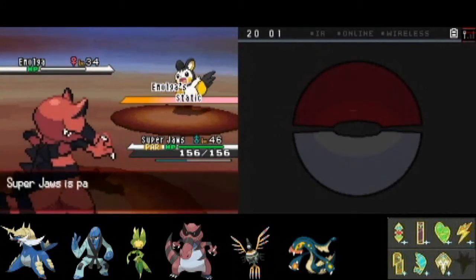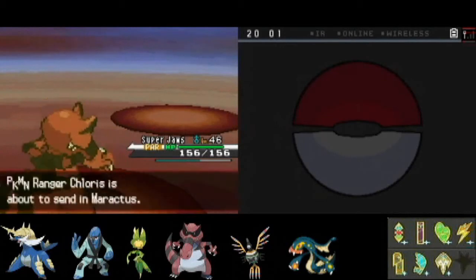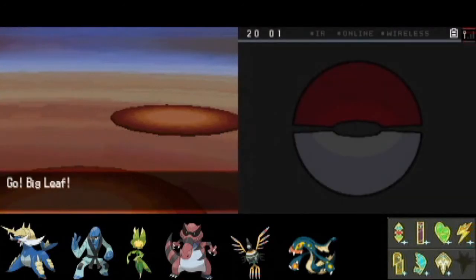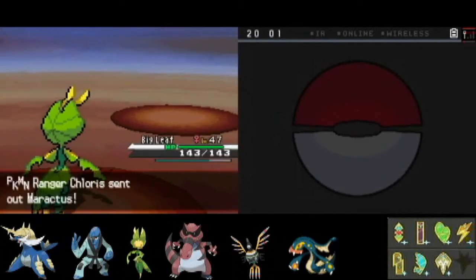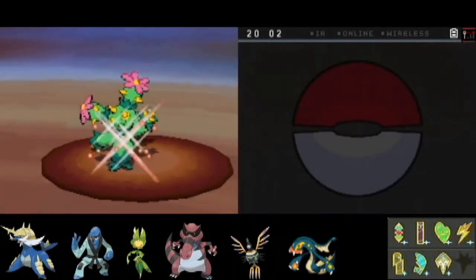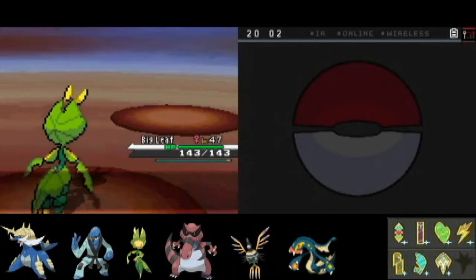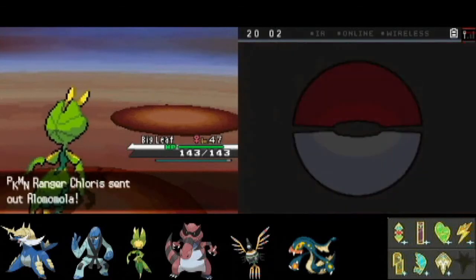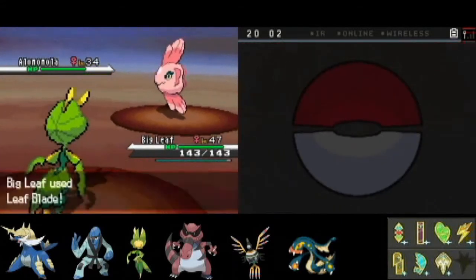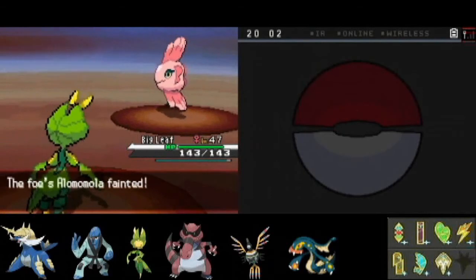That stupid Static. I may not even need my Super Jaws to be honest, so I think I'm okay — may not even need to heal that paralysis. My Bigleaf is just having a field day with experience points here. Seriously, not that long ago she was way behind in the level department, now she's almost way up there on levels.